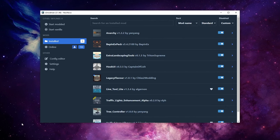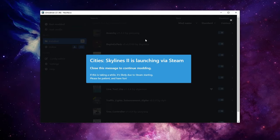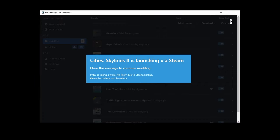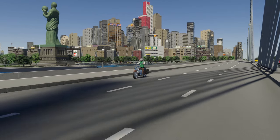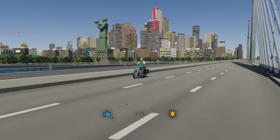If you choose to use the R2ModMan method, you will have to launch the game from the app via the Start Modded button. Otherwise the game will run in vanilla mode if you launch it from Steam. But if you use the second method, the game will start modded right away from Steam. Now let's talk about some mods — and in the meantime, make sure you hit the like and subscribe button so you won't miss any future videos.